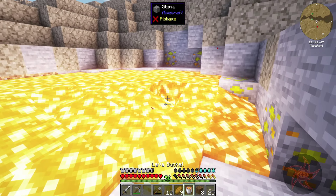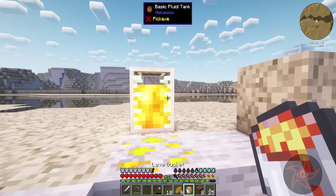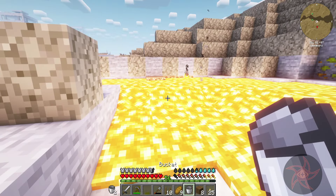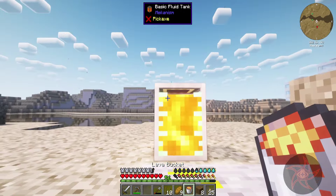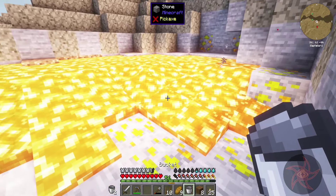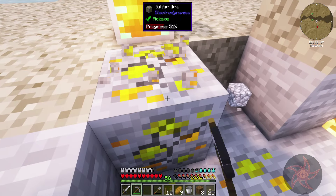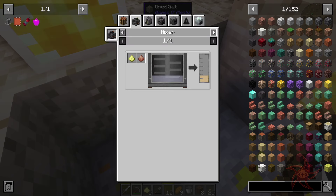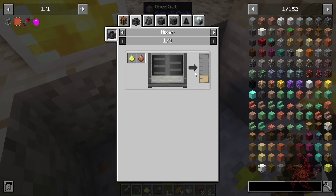We only need a stone pick to get sulfur. That's not bad. Trying not to set myself on fire here, because that will do really bad things to my armor. 32 buckets worth? 31... and 32. What do we use sulfur for? Making gunpowder.